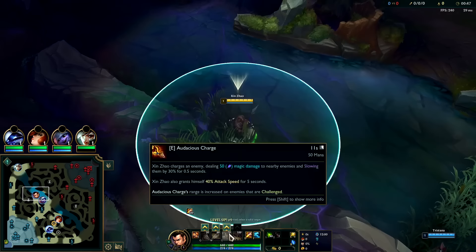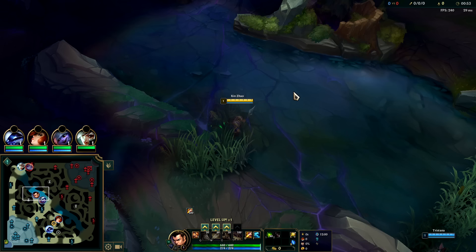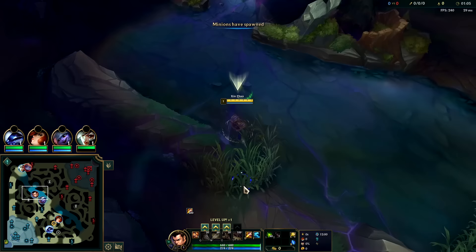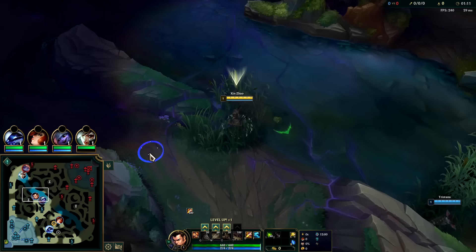When we jump on someone we'll already have our Q ready, especially in the late game — we auto into Titanic, then auto, and they'll already be knocked up. If you're really trying to maximize damage, do an auto then Q reset since Q is an auto reset. But if you're worried about them flashing or dashing away, when you have Titanic Hydra you'll just jump to them with Q on, auto, Titanic, auto, and you're good to go.